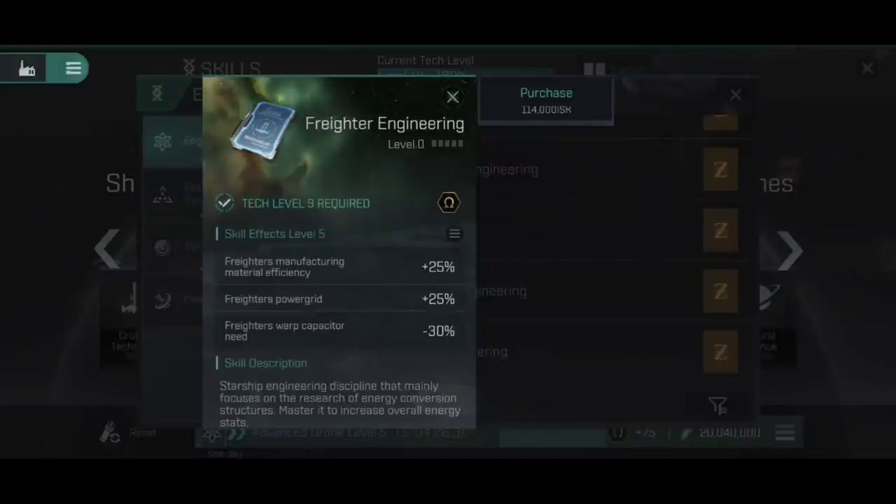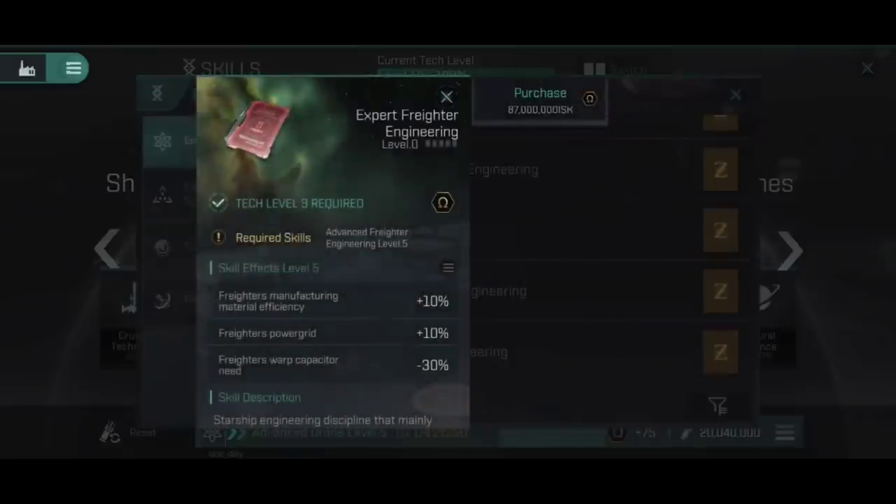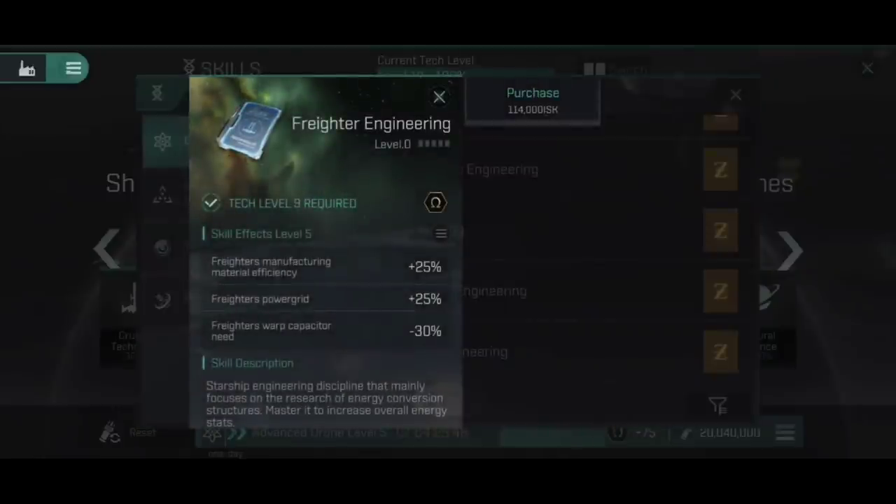There is also Freighter Engineering, which increases manufacturing material efficiency — a 30% reduction in warp capacity required and Freighter Power Grid gets increased by 25%, which seems odd since they don't have any module slots and only have 8 megawatts of power grid anyway. Freighter Engineering is genuinely one I wouldn't bother with for flying them — it doesn't really do much other than reduce warp capacitor use. But if you're building freighters, the manufacturing material efficiency gain is the only reason to train it. Weirdly, it's more useful to builders than to pilots.